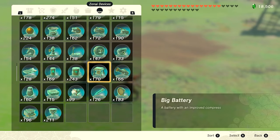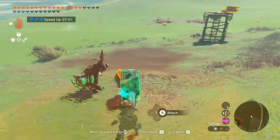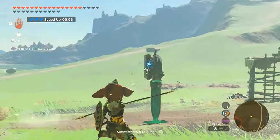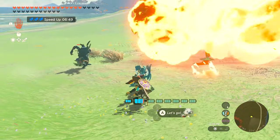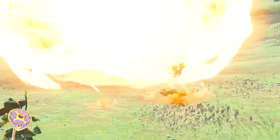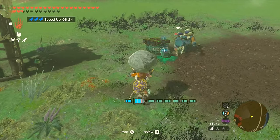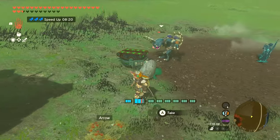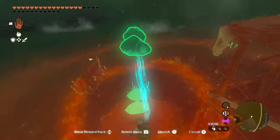Put the homing cart on the stake and put the stake in the ground. What we want is to turn on the homing cart so the bokoblin will throw bombs at it. It's important not to put the cart too close to the bokoblin, and not too low or the bokoblin will run and try to punch the cart instead. Also, the bokoblin likes to play with rocks, so clear out any rocks that are close by.